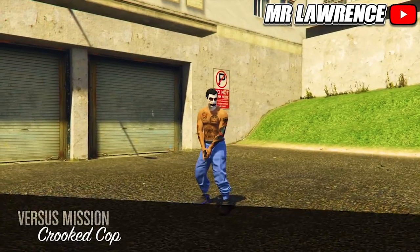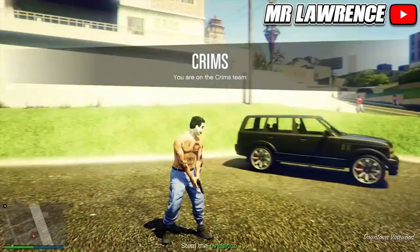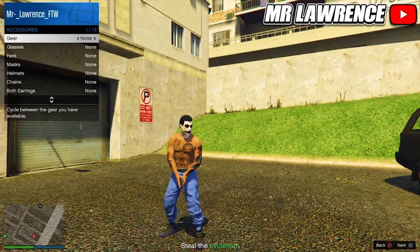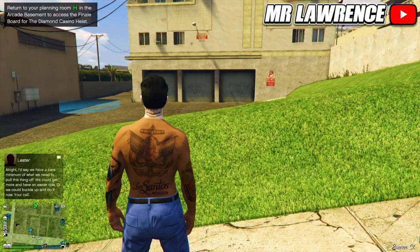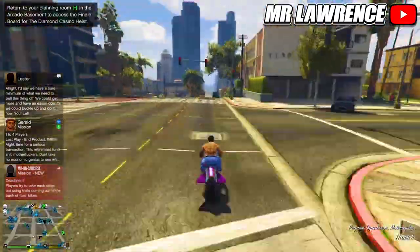Once you load into the mission, you should see the shoes of your choice are merged onto the joggers or pants. Now open your interaction menu, go to Style, and equip an earpiece, then leave the job through your phone. Now just simply save this outfit and you're done.